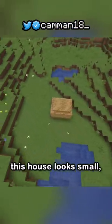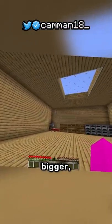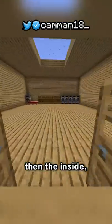From the outside, this house looks small, but pretty normal. But when you go inside, you see that it's a little bigger. And no, this isn't an editing trick. This house is smaller outside than the inside.